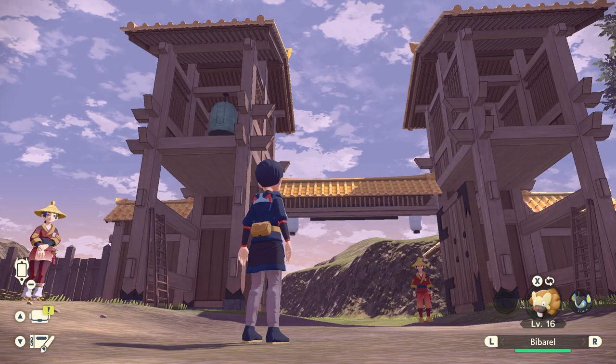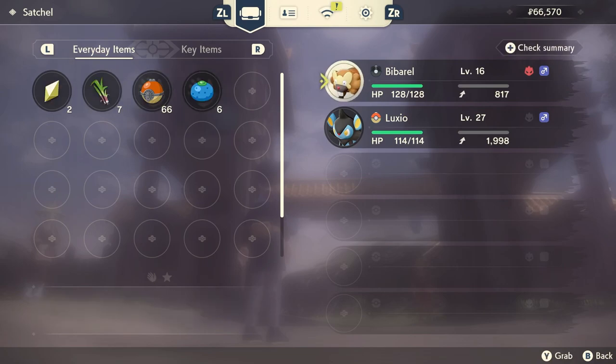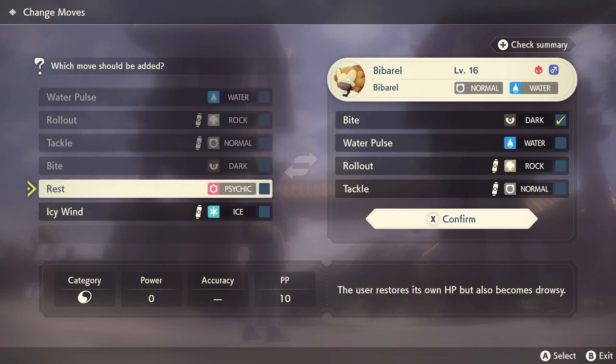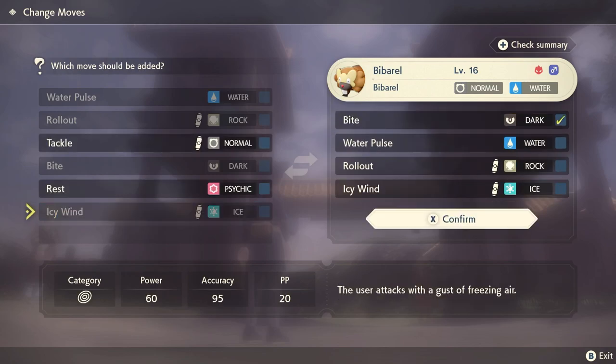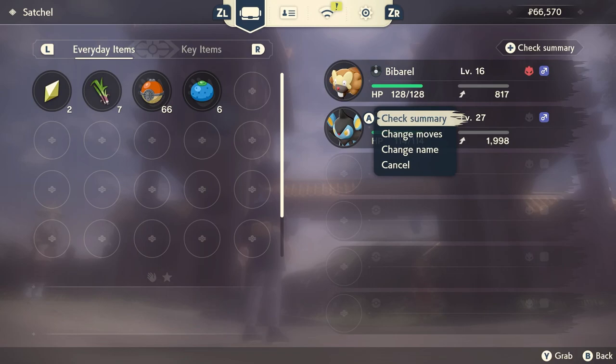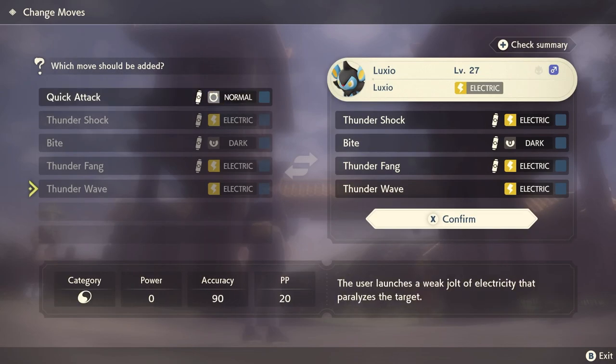The next tip is about teaching moves to your Pokémon. They don't automatically learn a new move — it won't prompt you like previous Pokémon games asking to overwrite a move. It will just notify you that the Pokémon can learn a new move. To access it, go into the summary screen, select the Pokémon, then choose 'change moves.' There you can select any move that Pokémon has learned up to its current level, and this can be done anywhere in the game — a really nice feature to take advantage of.